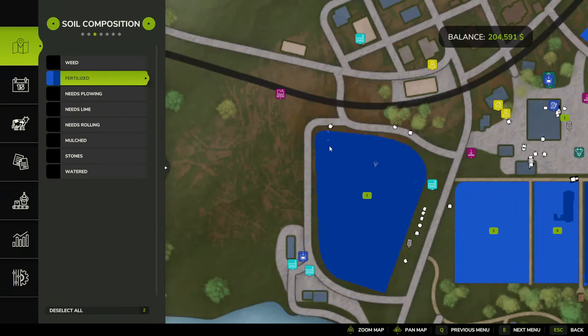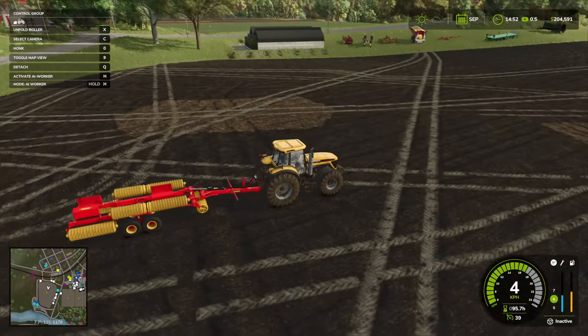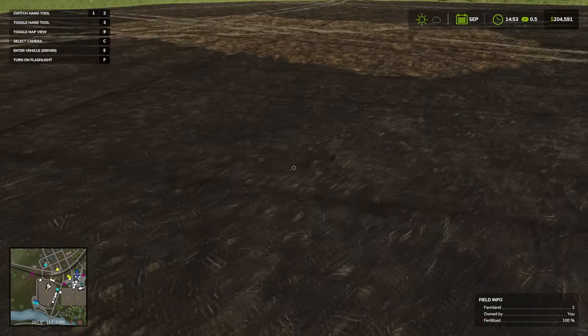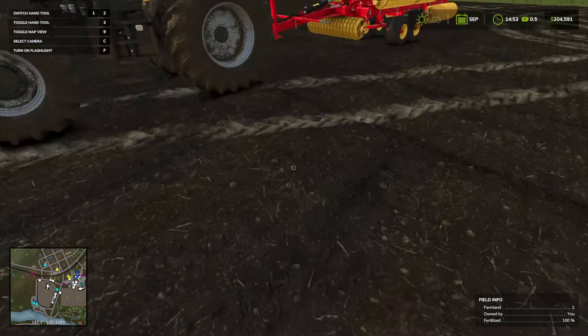We're all fertilized — just a spot or two that I missed. What I thought was interesting is the two spots I double-manured have different textures than where I sprayed liquid, which is weird, but it doesn't matter. We get out of the car and if we look on the right-hand side under field info, it's 100% fertilized. We're good to go.